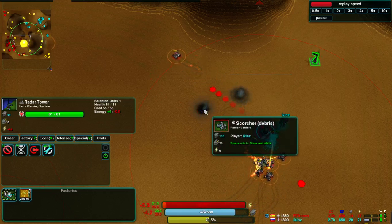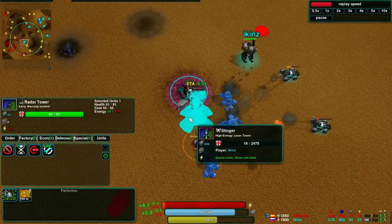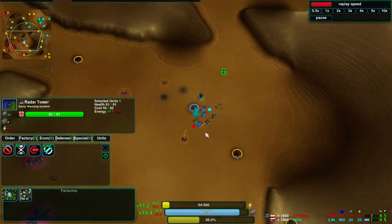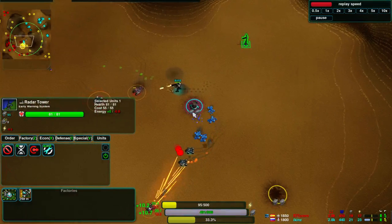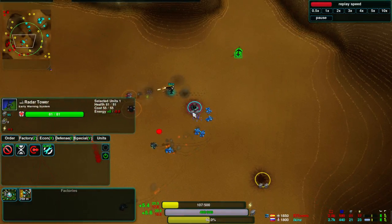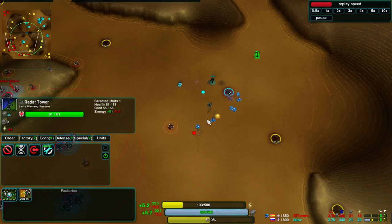A Leveler comes in, manages to take out one Scorcher and makes it out with just over half its health. Ickens building a Stinger — it's an interesting choice given that nothing really heavy has come out yet. However, the Leveler and the Ravager are a start along that direction. But the Stinger nano frame is gone.